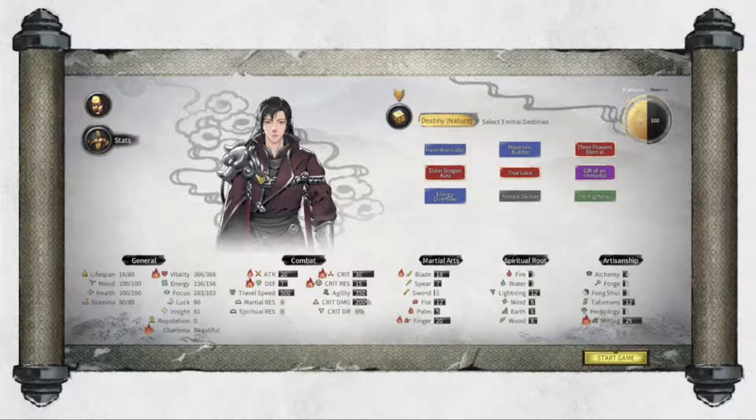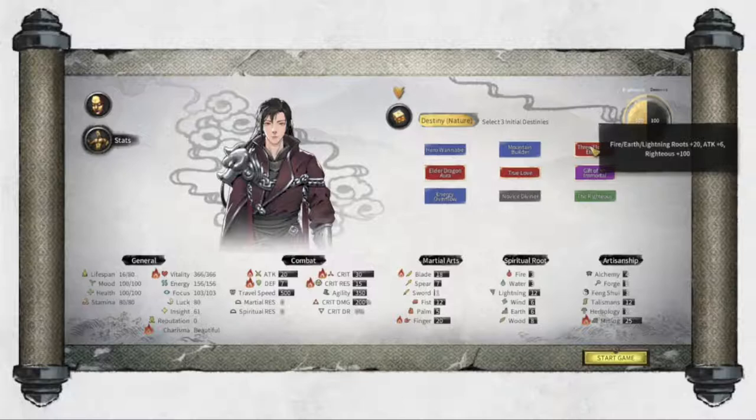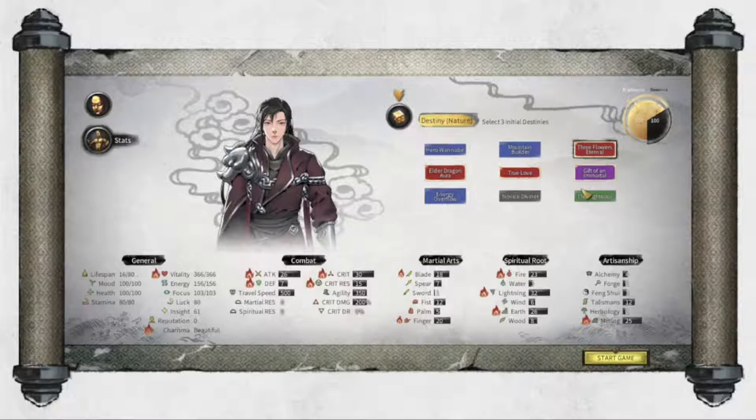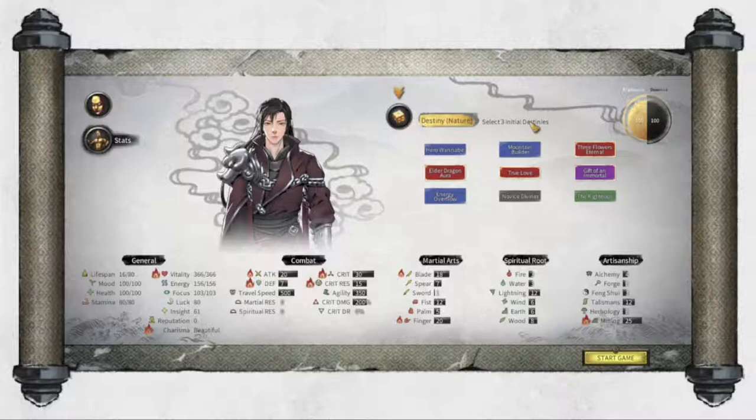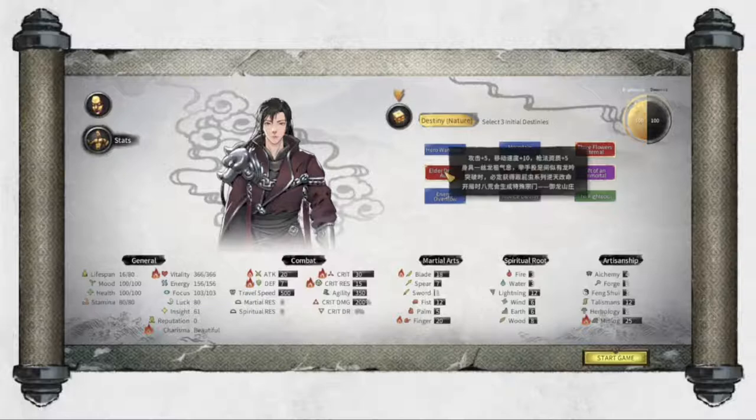Basically it's similar to an RPG, where you have these stats and some special character traits - basically like a backstory. They give you stat boosts. If you pick one, it gives you a bounded benefit. They're kind of color-coded: red is the best, purple is better, blue is mid-tier. Not all of these are created equal, and some are not completely implemented - this is a Chinese game being translated.